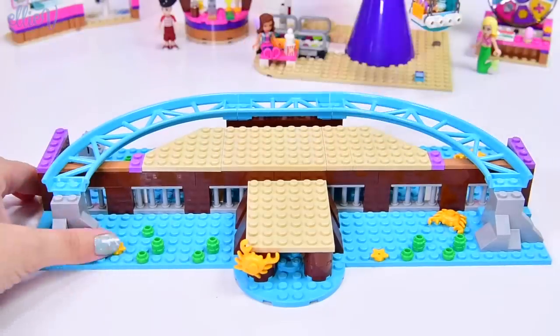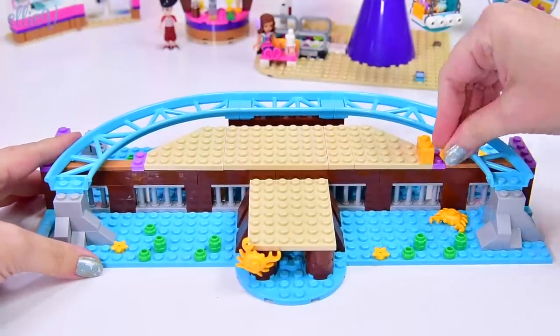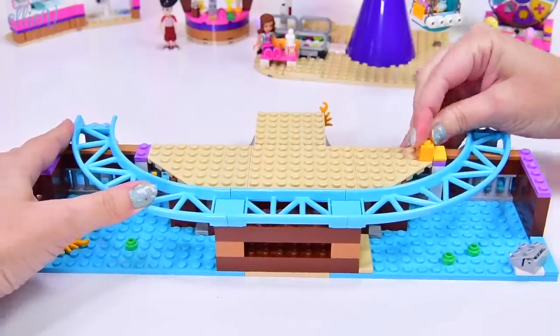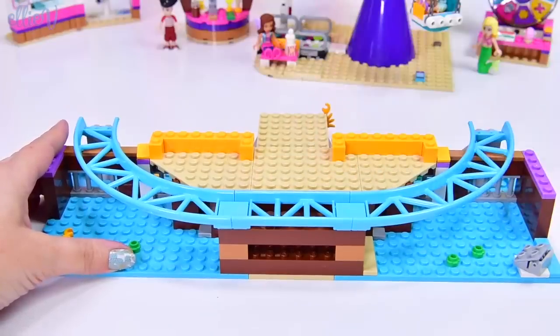We're getting on the next part of our little rollercoaster ride. We're up to bag number seven - there are ten bags in this set and there are so many details still to see and so much still to build. I need to concentrate on making sure that this is actually facing the same way it should be in the instructions.